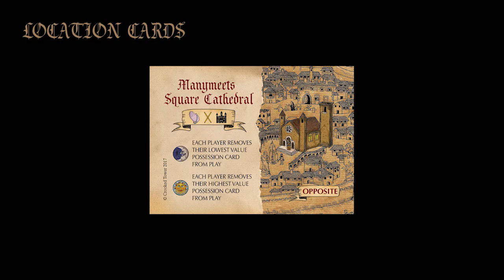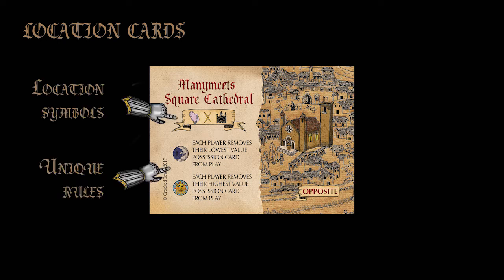Finally, the narrator draws a location, one per turn. The location has a unique rule and many symbols, each one interacting differently with the cards in the game.